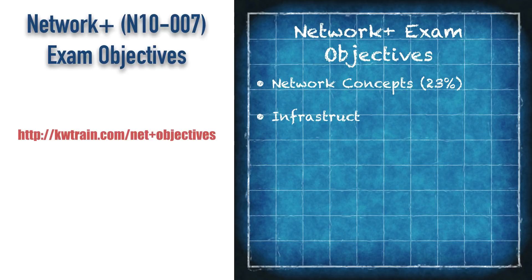Next up is the Infrastructure section, making up 18% of your score. Here you need to know about things like cabling, different types of network devices like routers, firewalls, bridges, and switches, as well as more advanced devices like next-generation firewalls. CompTIA also has a big focus on virtualization in this exam, and you'll need to know a variety of WAN types.